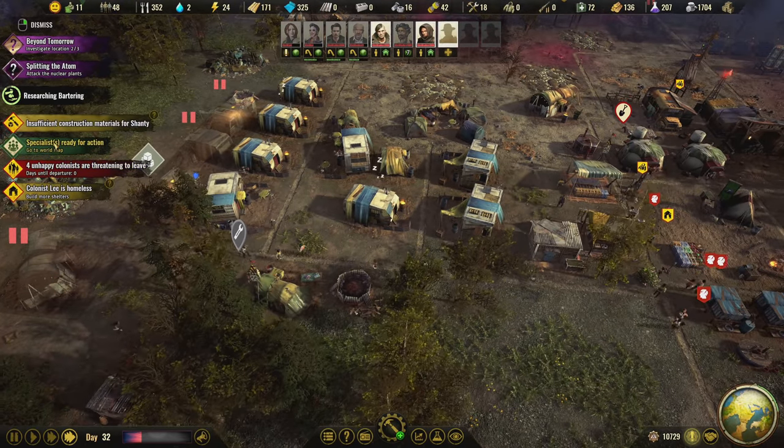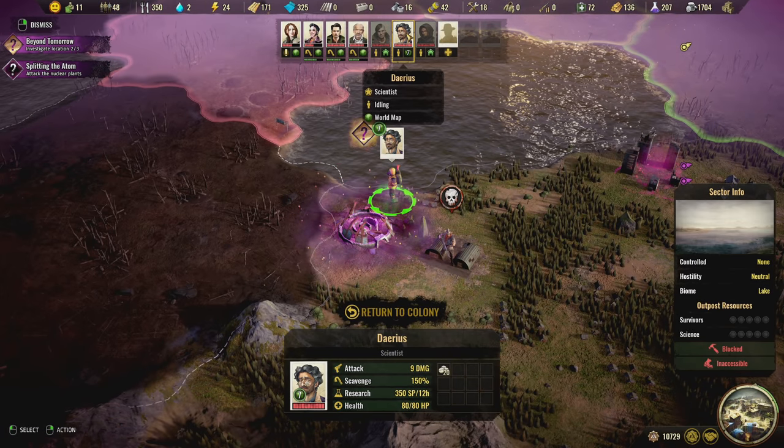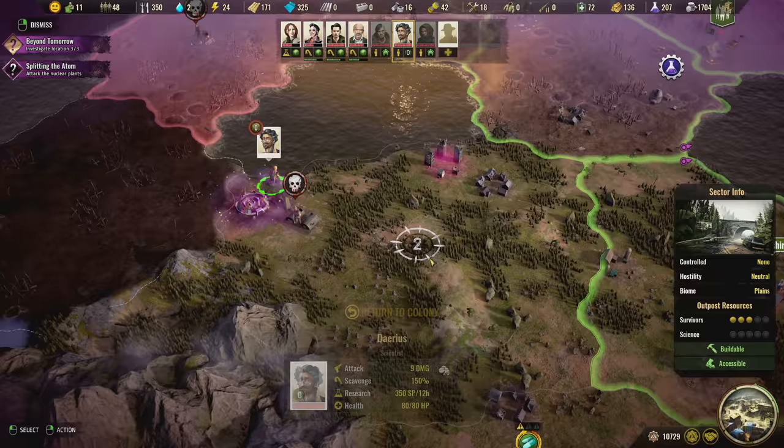That heat wave is a lot longer than I thought it would be. Let's go ahead and get Darius here to get the story. A large dome-shaped building greets the visitors. Deep scratch marks decorate the thick steel door forced slightly ajar. It takes considerable effort to gain access. The dome is an outer layer for maintenance facilities and an entrance to a stairway leading deep underground. Mummified corpses litter the dark room. A journal found by a small body has scribbly handwriting: 'Daddy stopped moving this morning. My hair is falling out. The adults say it's just pollution and we can go back out soon.' Oh boy - that is dark.